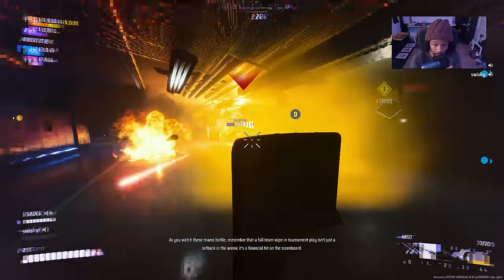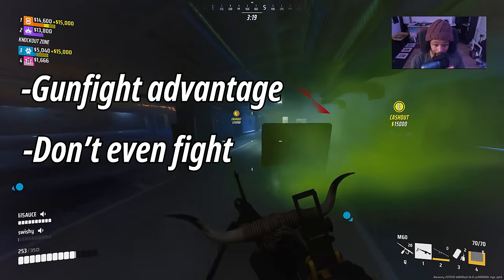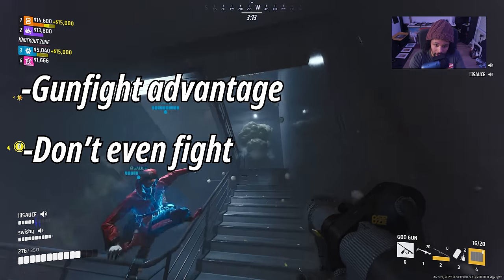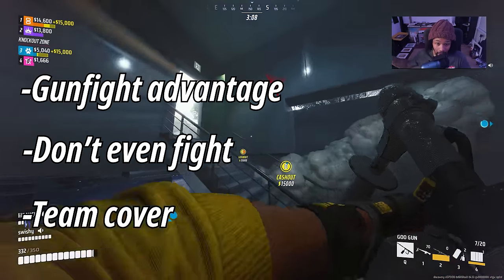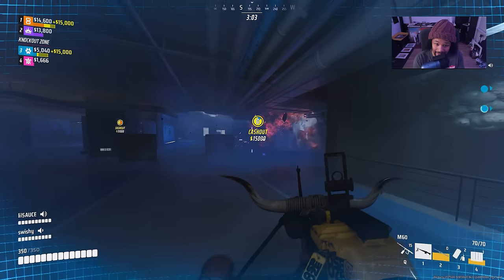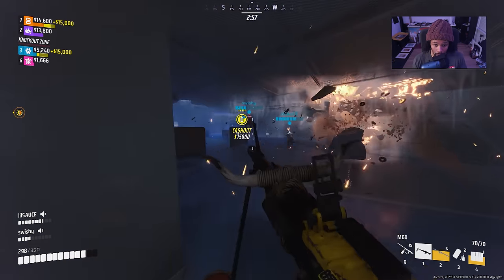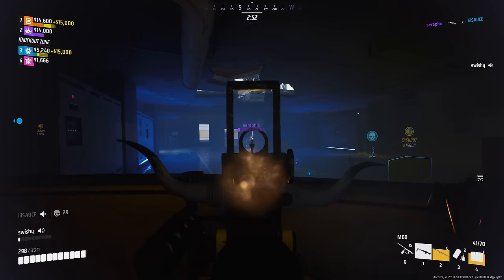This is going to be the last clip. While watching, keep a few things in mind: try to see how many times the barricade helps me win a gunfight, how many times enemies don't even contest me — and I'm not in bot lobbies, these barricades just bring the bot out of people. Also try to observe how many times it helps out my teammates. It's kind of hard to see because they're out in the corners, but it does help them quite a bit in these gunfights.